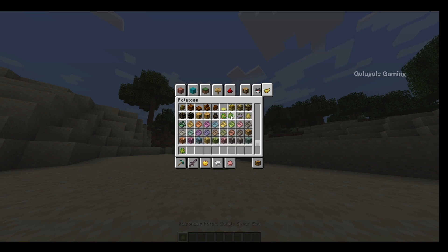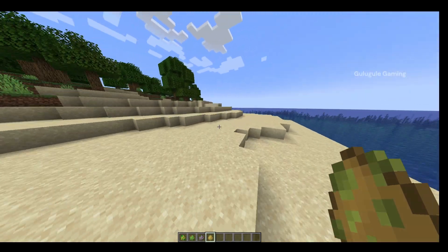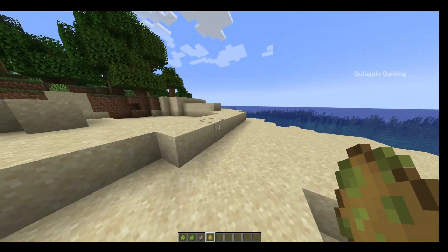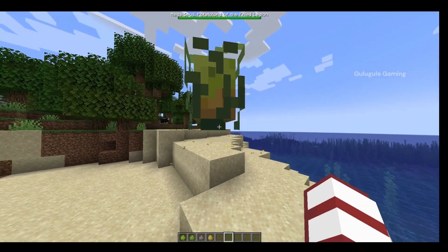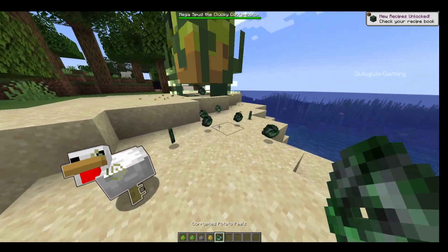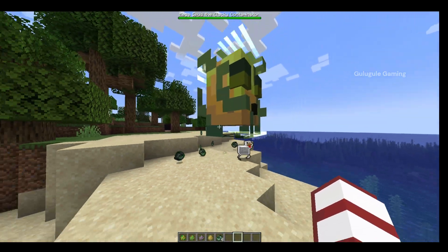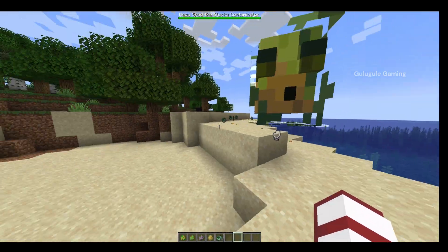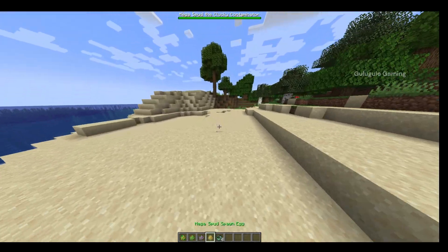The four new mobs are: Toxifying Slab, Poisonous Zombie, Plagophile, and Megaspun Swan Egg. The Megaspun Swan Egg is a big entity launched in Minecraft recently. It is releasing corrupted potato peels — this is a mega spurt, a new potato-related mob. I am very excited but I am not able to kill it, though I can kill the corrupted potato peels.